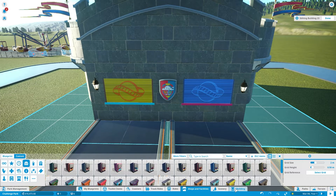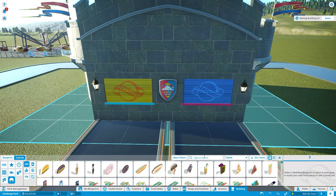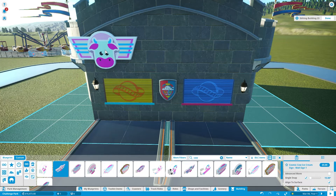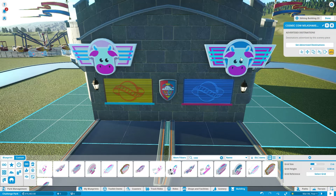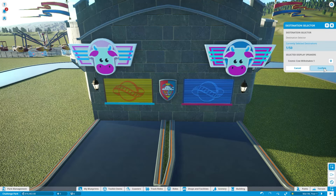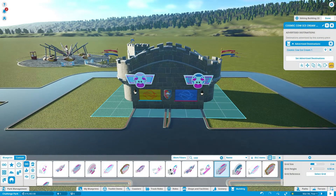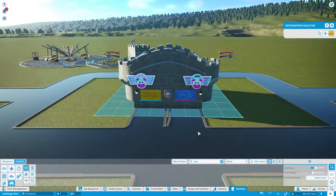With shops, I like to add signs to advertise them. It makes people more excited and can entice them to visit if they weren't planning on it. You can type in the search bar — for example, type 'cow' and it'll bring up just the Cosmic Cow signs. Let's pick some that match since we have both the milkshakes and the ice cream in the same place. Once we have these, we can set them to advertise the shop. You can also put signs anywhere and have them advertise rides.